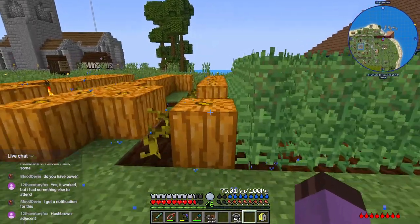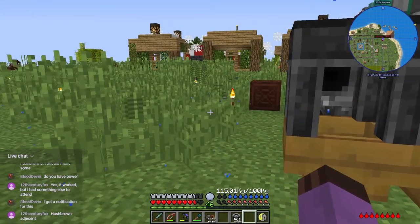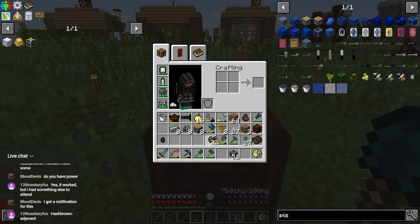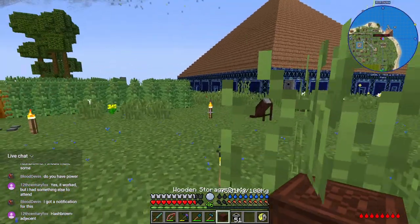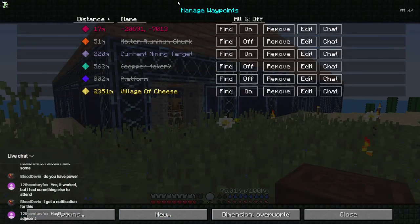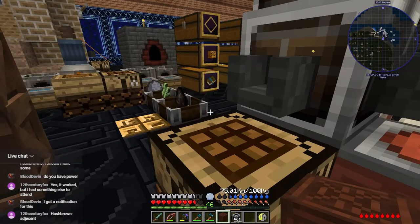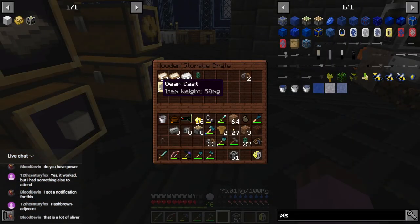Okay, 40 is enough for now, that should be enough just to get us by. Hash-brown adjacent — in my storage system it would be in the hash brown chest. Then again in my storage system I consider lapis lazuli to be ingots and redstone dust to be ingots, so ingot adjacency is kind of a broad term.